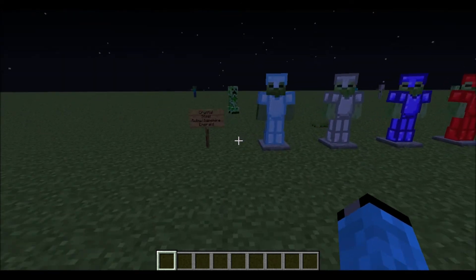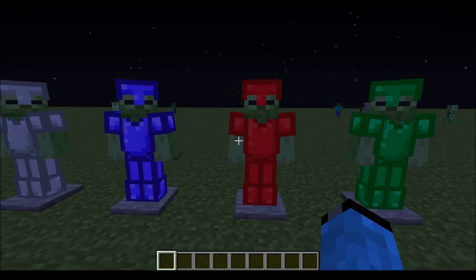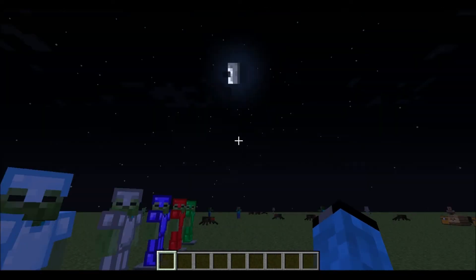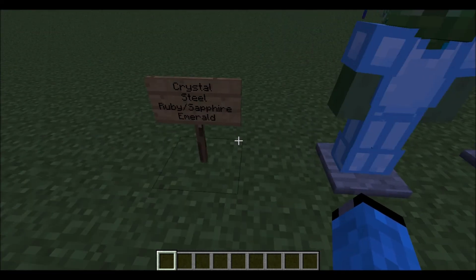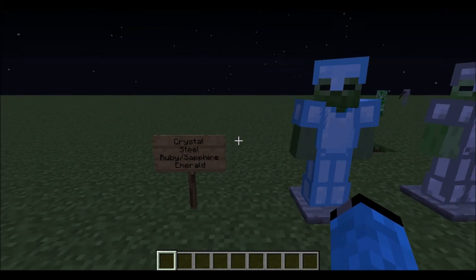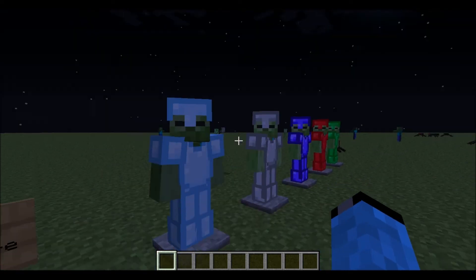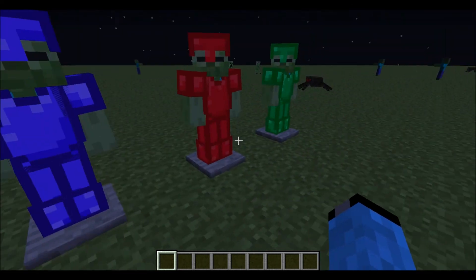I also wanted to put the armor on armor stands to show how it looks and the order from bad to good based on how long it lasts and how much armor protection it gives. The worst is crystal, the second is steel, then ruby and sapphire — which are the same — and the best is emerald.